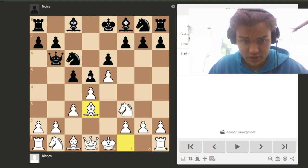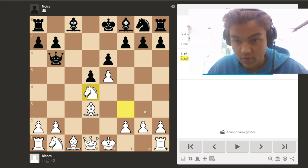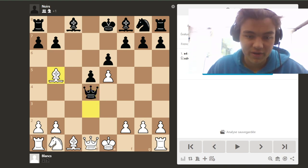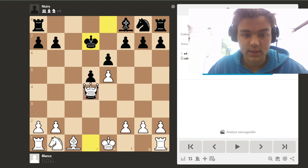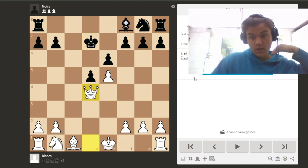In this position, Black can actually grab a pawn, but there is a small problem. After queen takes, White has a devastating check — try to pause the video to find it. The move is Bd5, and then we just win the queen. For example, Bd7, takes, takes, takes, and we are up a queen, which is of course very good. That's the first trap.